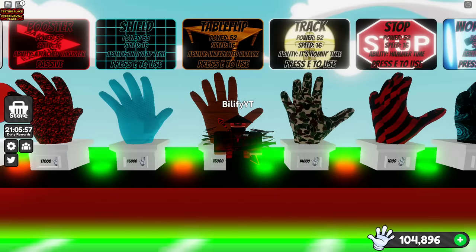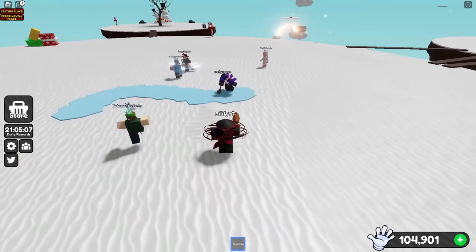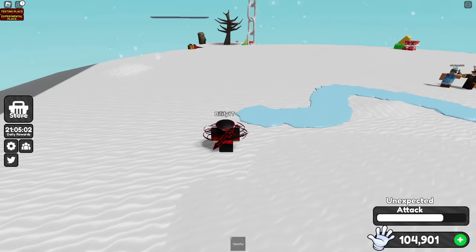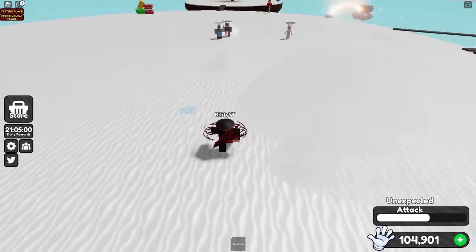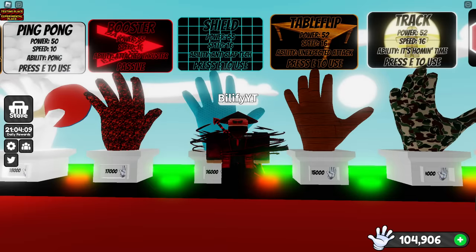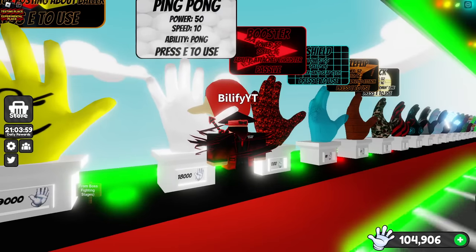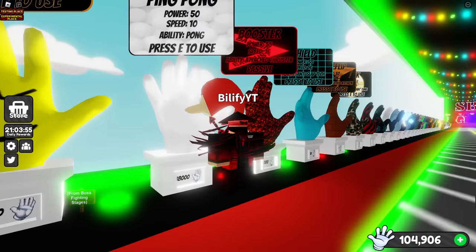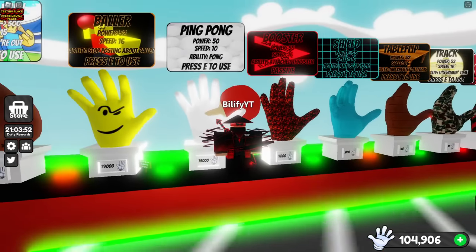The table flip glove is kind of like a deterrent but also kind of a counter. The problem with table flip is the cooldown is really long. If they are skating around and you hit them off, perfect — it will take them out of ice skating mode. But that cooldown is the big thing to watch. Shield will protect you from the base slap but it will not protect you from the ice. Ping pong does the same thing as table flip, but may be a little bit harder to hit.